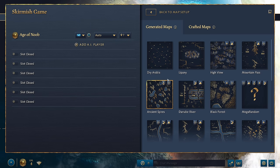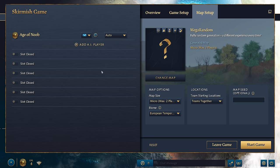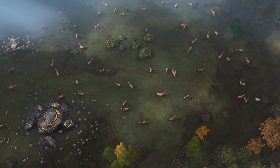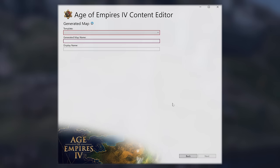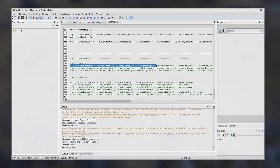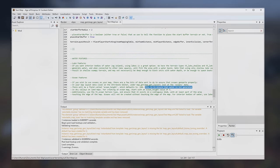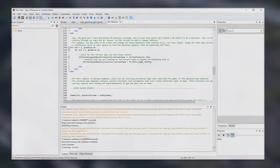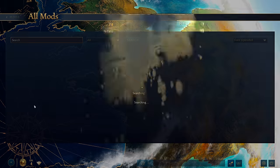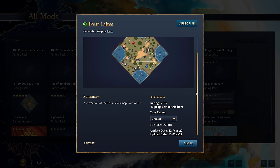Generated maps are essentially what RMS files were for Age of Vampires 2. They're meant to be scripts that generate a unique, randomized map based on the parameters set. Most of the games we play in Age of Vampires 4 are generated maps, as the random spawning of resources is an important aspect of keeping the game fresh. Generated maps are for more advanced users and scripters. You can still choose between a basic and advanced template, but you'll be greeted with a large block of code regardless. There are lots of developer comments in green, which should prove really helpful. Instructions are coming soon per the developers, but someone already recreated the Four Lakes map from Age of Vampires 2, so it's only a matter of time before we get some famous maps in a map pack once the tools are live.